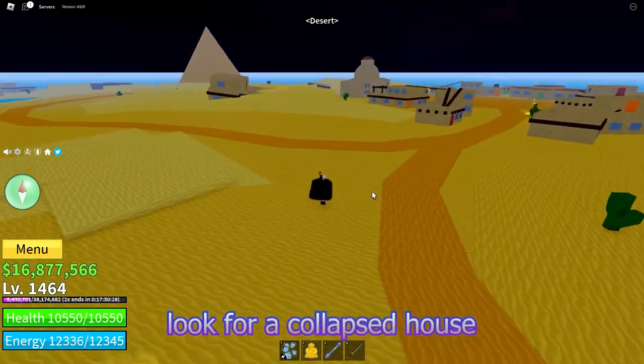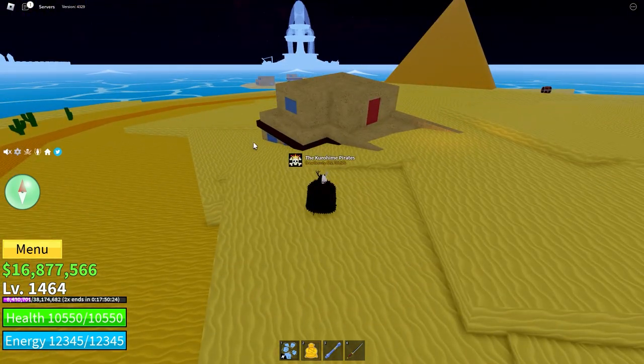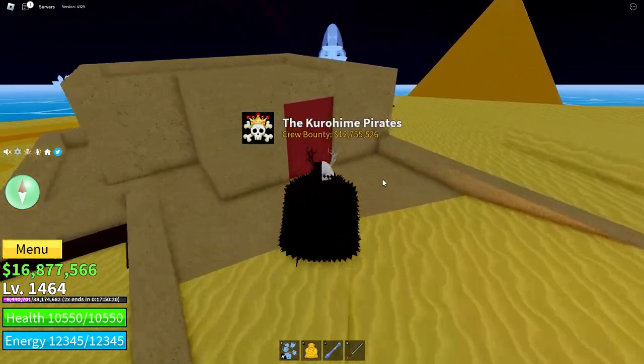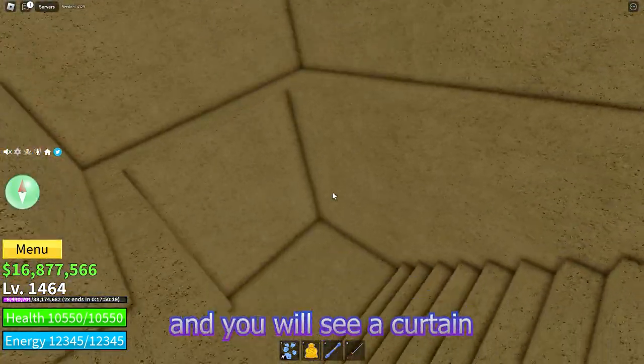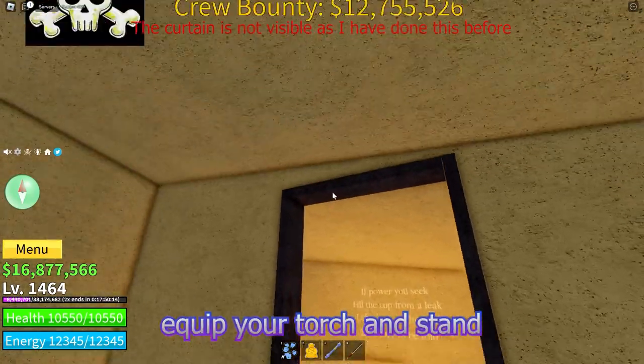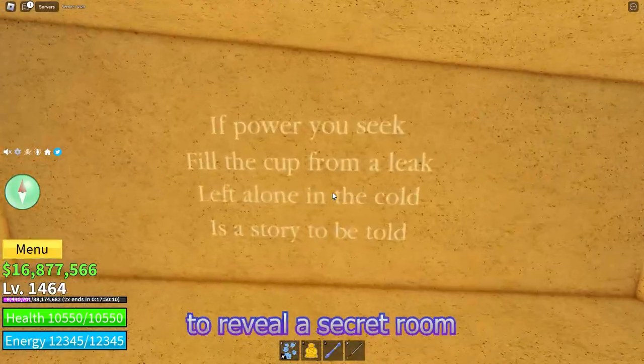Once you reach the desert, look for a collapsed house with a red door. Enter through the door and you will see a curtain. Equip your torch and stand still next to the curtain — it will burn it down and open to reveal a secret room.